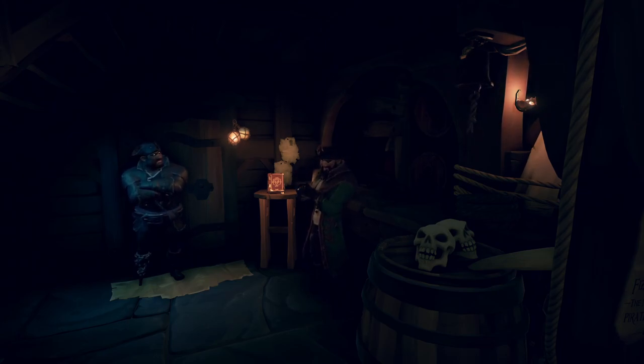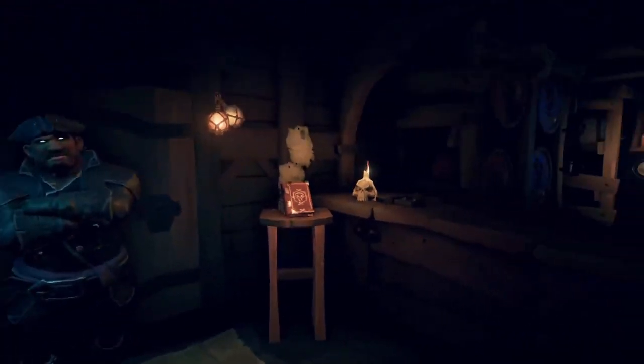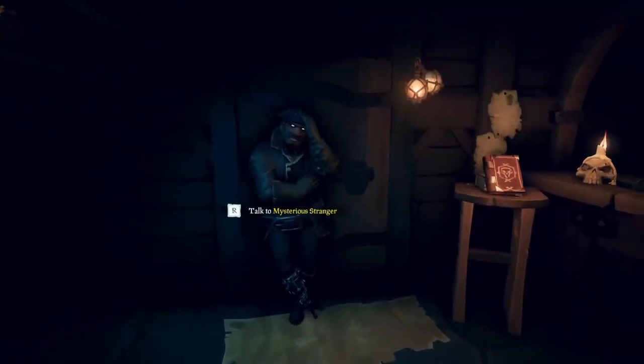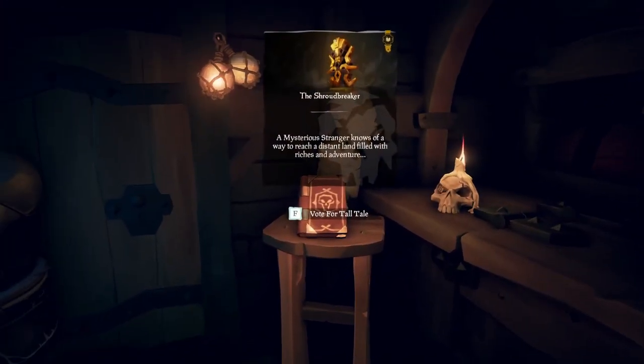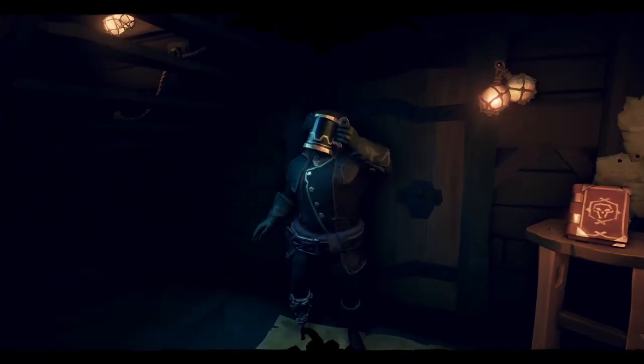To start a tall tale, you're just going to have to go to any tavern at any outpost. Go into the tavern, go to the Mysterious Stranger, and to the right of him should be a book - a journal. This is how you're going to start the first chapter of the long story of Sea of Thieves. All you're going to do is hold F on that and he'll do a little speech.